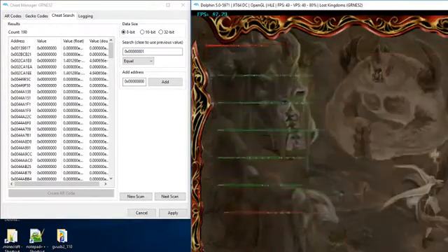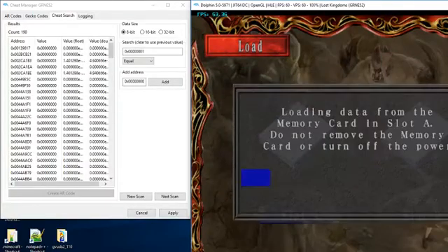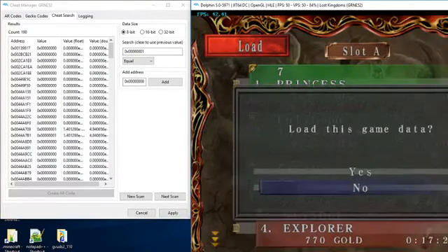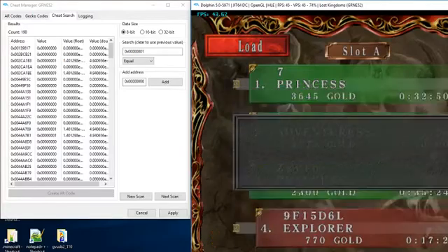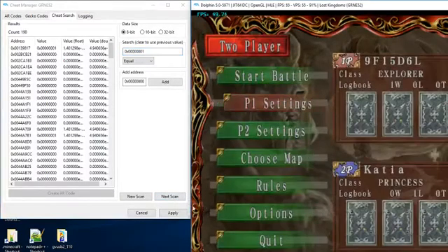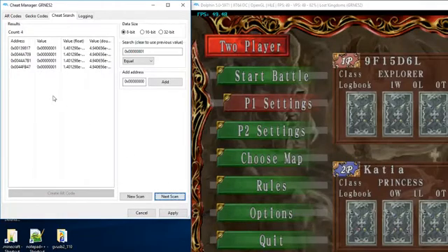Now we're going to load the first player again and we're probably going to have to win another fight. It's back at one, so we're going to make sure it's at one — yep. Hit Next Scan and we're down to four results.